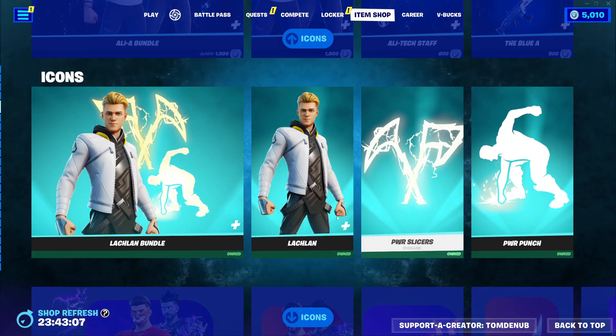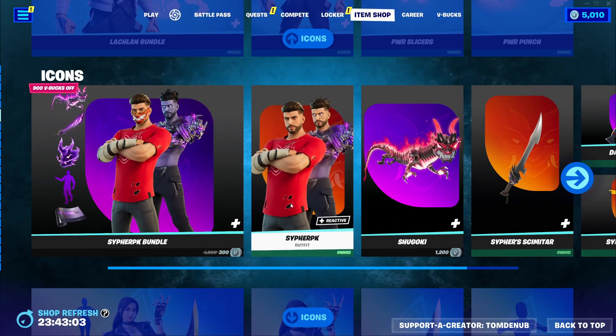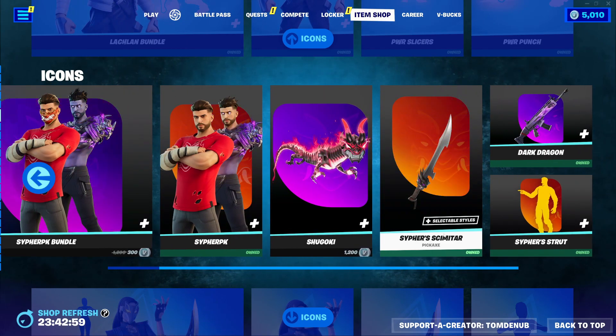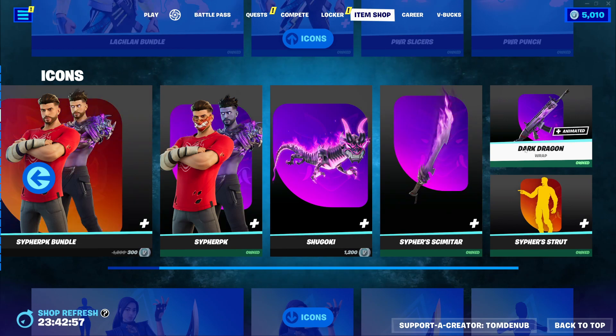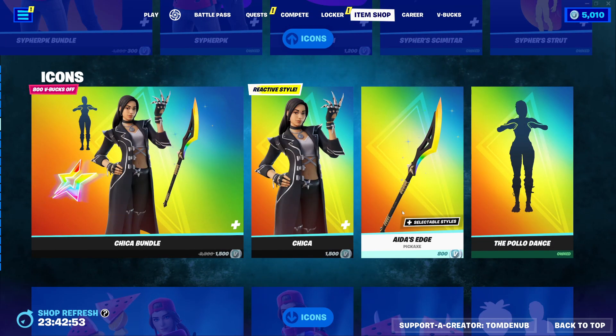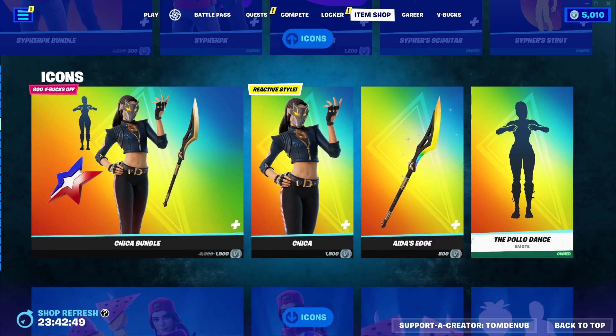The Lachlan Bundle with the Lachlan Outfit, Power Slicers Harvesting Tool, and Power Punch Emote. The Cypher Pique Bundle with the Cypher Pique Outfit, Shigoki Collider, Cypher Cemetery Harvesting Tool, Cypher Strat Emote, and the Dark Dragon Wrapping. The Chika Bundle with the Chika Outfit, Adia's Pickaxe, and the Pollo Dance at 300 V-Bucks — an Icon Series Emote.